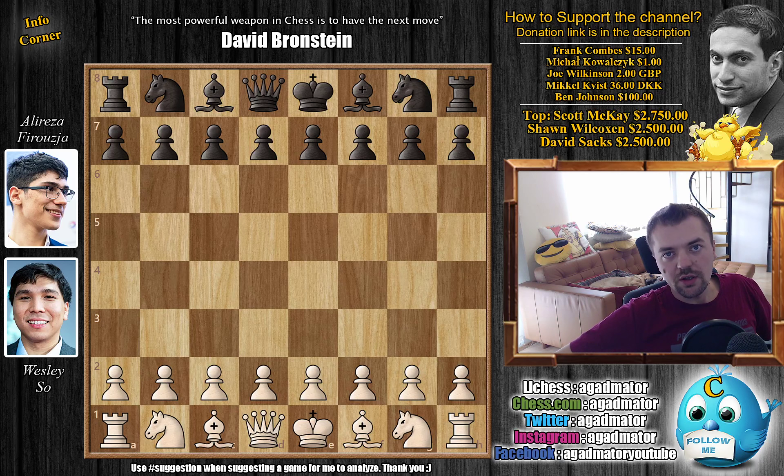Hello everyone, and welcome to another game from round 4 of the 2020 Tata Steel Masters Edition. It's Wesley So, the World Fischer Random Champion, against Alireza Firouzja, who's been having an excellent tournament so far — he's currently in the lead. It's a remarkable game, so it's not a surprise that a lot of you have suggested it.